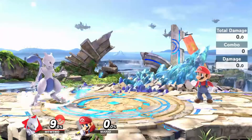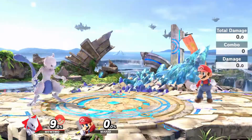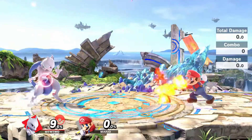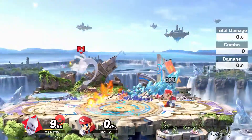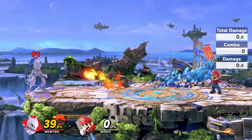If you hold shield and then parry, you will lose some shield as you wait for the attack and your shield will eventually break. If you don't hold your shield up though, you can parry forever.